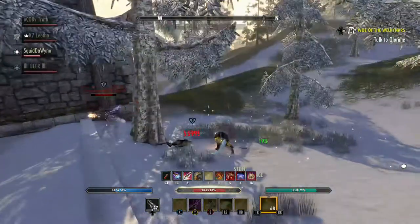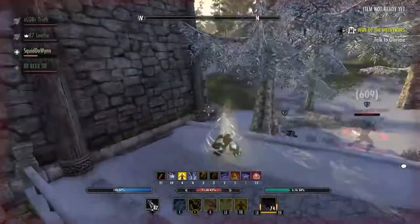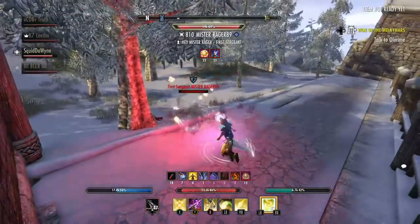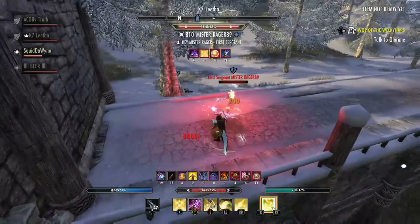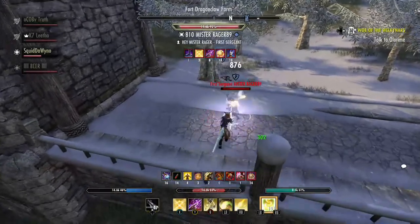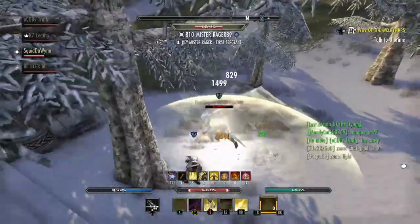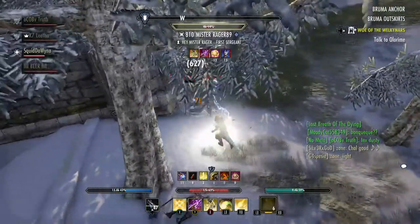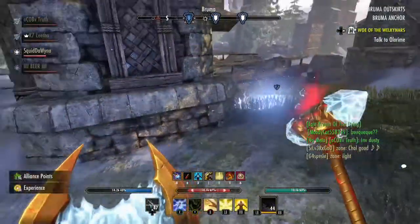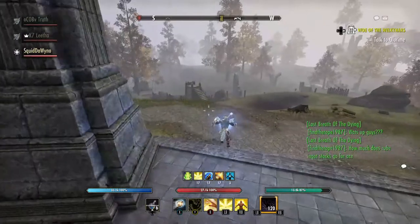Fighting a Nightblade is always more difficult because they can go into stealth. That's why Jabs and Solar Barrage combined works very well — it pulls enemies out of stealth if they're close enough. I thought he ran away, but he hid behind a tree and came out trying to fear me. He CC'd me, but forgot he'd recently CC'd me already, so the fear was ineffective. I put all my DoTs back on him — Vampire's Bane, Clinch into Barrage — and jab. I land the Clinch and he's done. I clutched that 1v3.